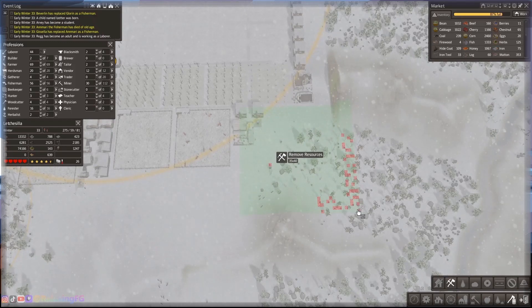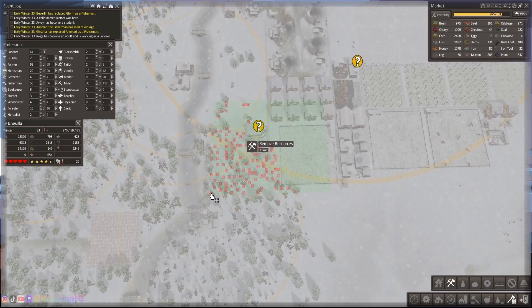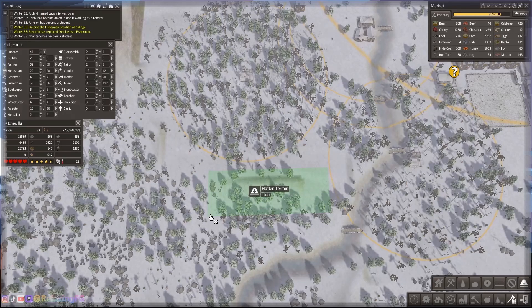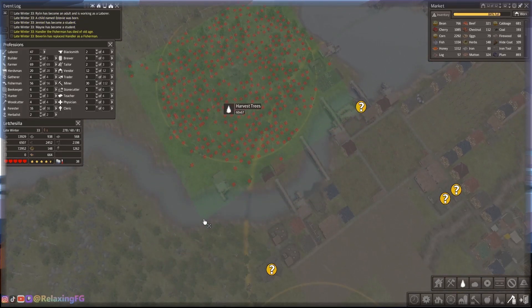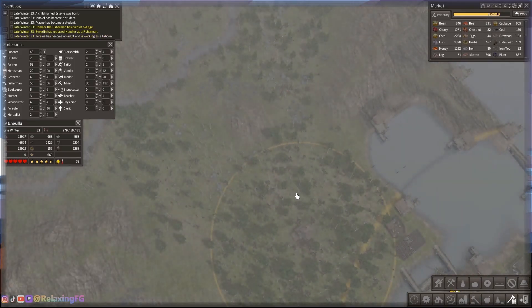I don't want to build too fast — I'd rather have my farmers collect those resources during the winter instead of building during the winter. If I grow too fast, your population doesn't have enough food or firewood and then they start dying out.